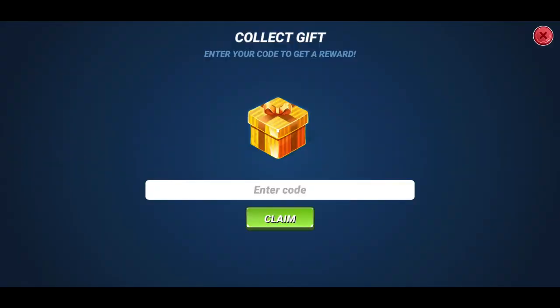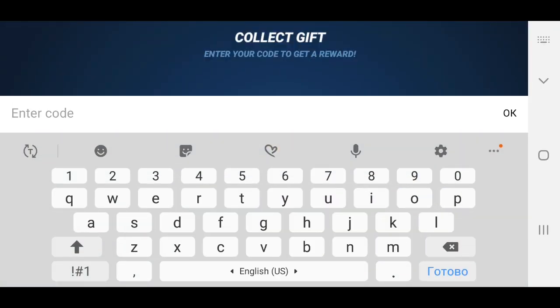Go to gift codes and tap it. Change your keyboard to English and write H-E-L-P. The gift code is 'HELP'. Wait about 20 seconds after you tap it.